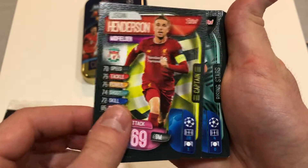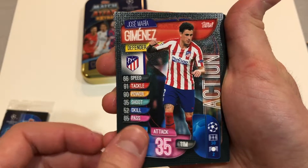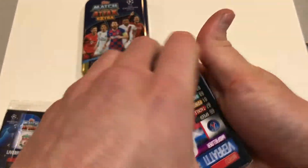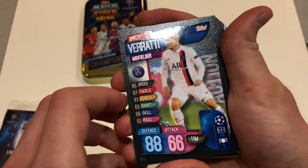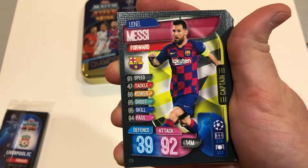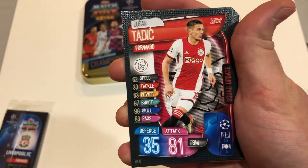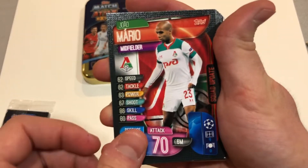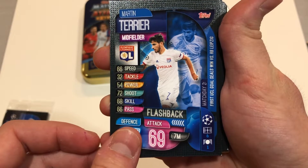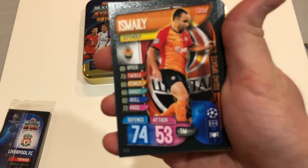Henderson Captain Card, Kangin Lee, Jimenez Action Card, Hakimi, Marco Verratti Action Card, Tagliafico Squad Update, Messi Captain, Kurzawa, Tadic, Jalmario, Terrier, Flashback Card Lucas Olario, Lucas Olario, Ismaili.